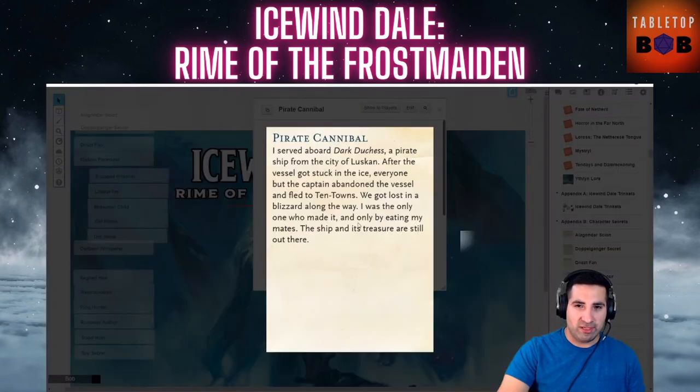The Pirate Cannibal is one of my favorites. You served aboard the Dark Duchess, a pirate ship from Luskan. After the vessel got stuck in the ice, everyone but the captain abandoned ship and fled to Ten Towns. You got lost in a blizzard, and you were the only one who made it — and only by eating your mates. The ship and its treasure are still out there, and so is the captain's body on the ship. This is a great secret for building backstory, fitting any sailor or soldier background so long as there's enough time to have gotten back to the Ten Towns.